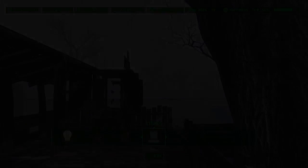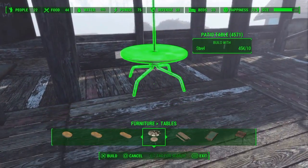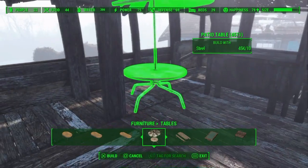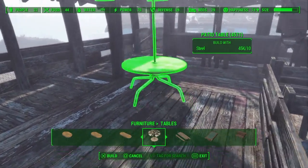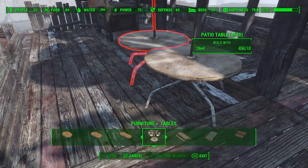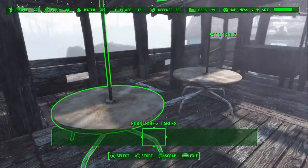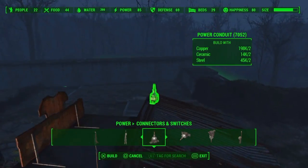I did have a restaurant store in my treehouse, so I put some patio tables down so people can come sit down and eat their food in here. If you're going to make a restaurant, you don't have to use these, but I do recommend them — they look really nice inside. Since it's outside with no roof, the patio tables look pretty nice.